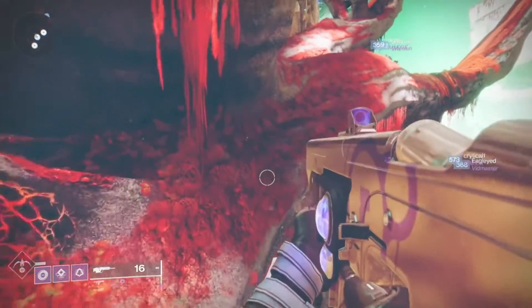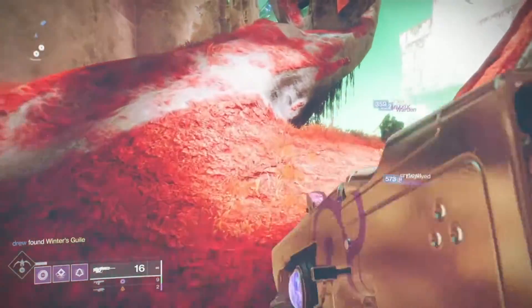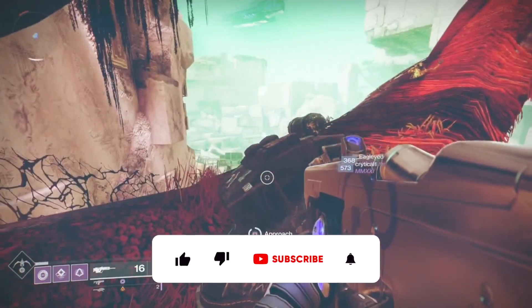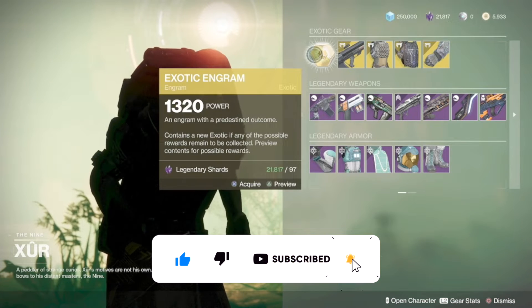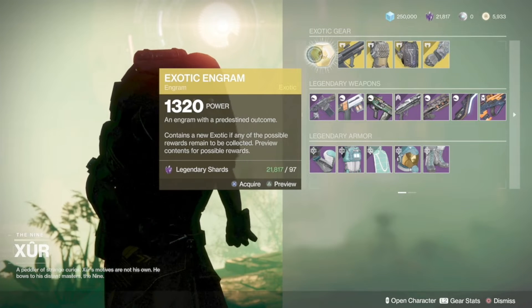What's up guys, Mercilus Vaughn here back with another video. This is just gonna be another of our inventory and location videos. As you can see, he's right here on Nessus. He has the Exotic Engram that gives you an exotic that you have not yet earned. This does not work for Legend and Master Lost Sectors.